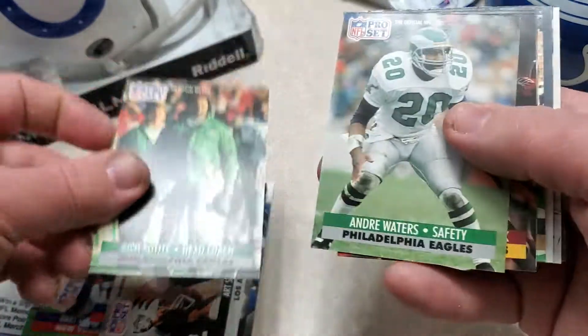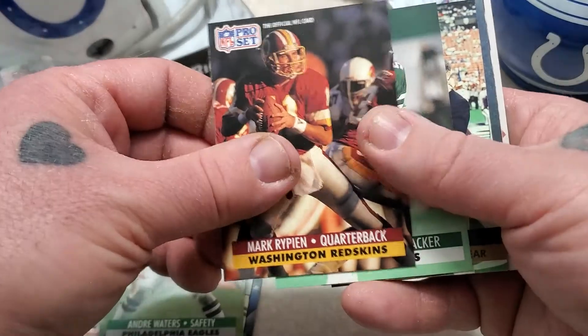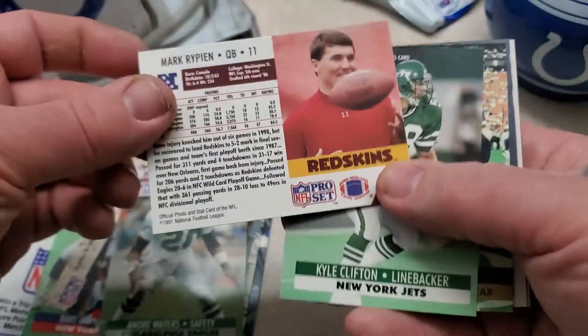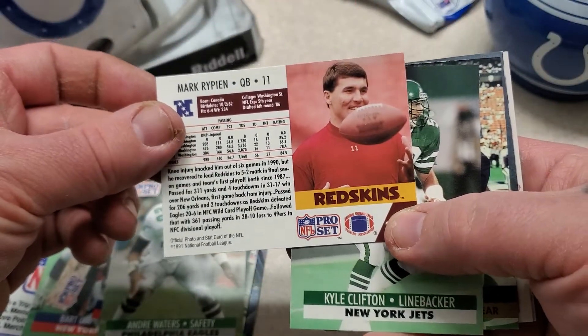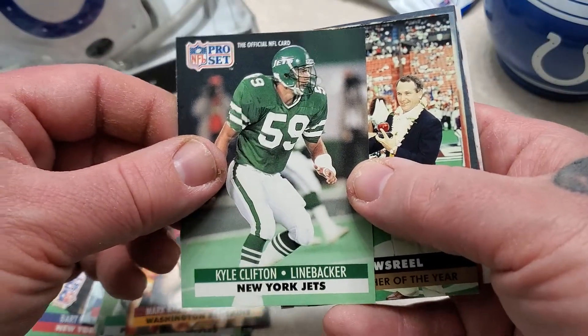Rich Cotite, which I don't think Eagles fans like very well. Andre Waters. Mark Rippon. There's the backs of the cards — a lot of bio information there. Kyle Clifton.